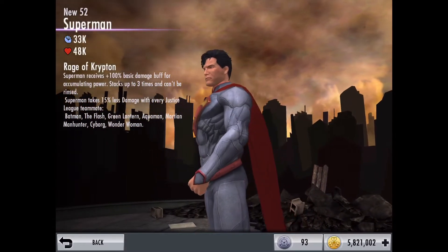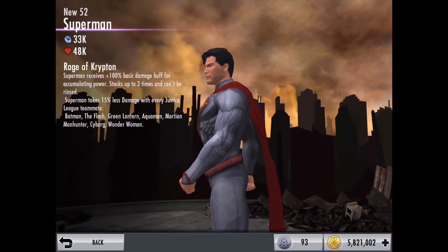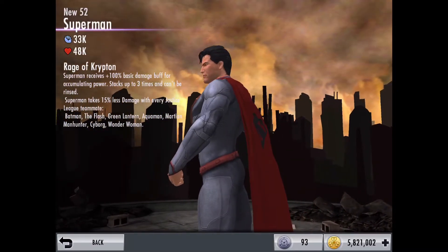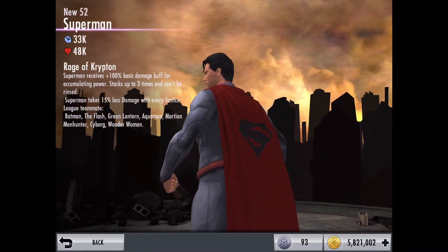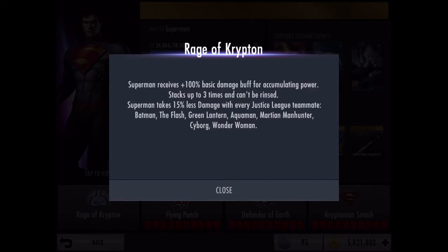His damage is not as big as his health, but because of his passive it will build up to a lot, and his health is absolutely insane — this guy is an absolute tank. This guy's passive is called Rage of Krypton. It's a super cool passive that improves his damage by a lot. Basically, Superman receives plus 100% basic damage buff for accumulating power — every time he gets a bar of power he gets plus 100% basic damage, and this can stack up to three times and cannot be reversed. It's super powerful and gives him a lot of damage.